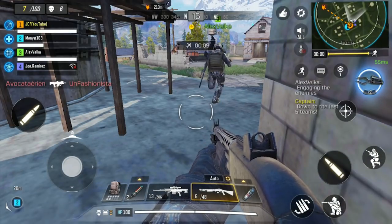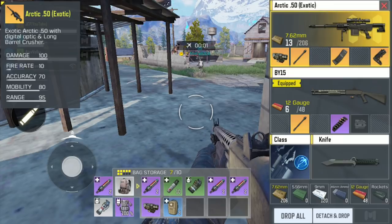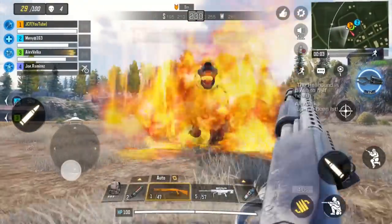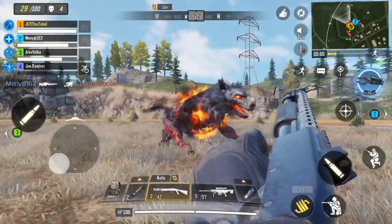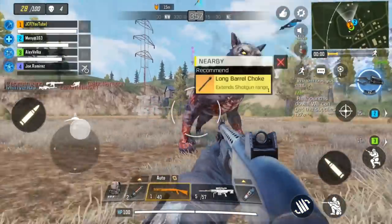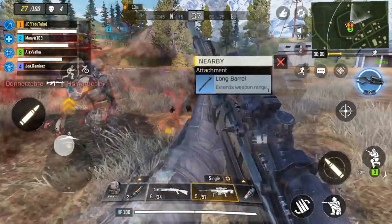The third difference is that items are categorized in gray, green, blue, purple, and orange uniqueness levels. Finding an orange weapon or attachment with the same name as your gray weapon or attachment is going to have significantly better stats. The fourth change is that there is a boss location on the map. This boss is not that difficult to kill, especially if you have a team helping you, but the main danger in killing this boss is that you are firing your weapon while in the middle of a giant open field, thus bringing attention to your team while you are in a vulnerable position. After you kill the boss, he will drop tons of purple and even orange items, so he is definitely worth it if you can get away with it.